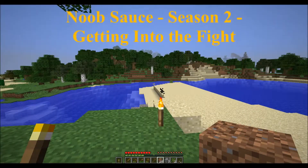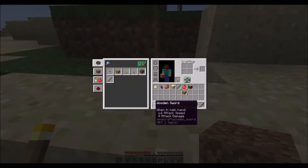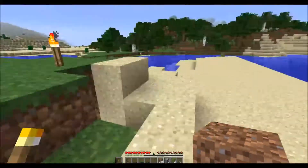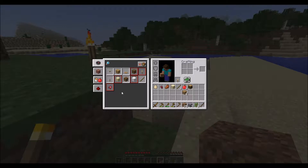Greetings everybody. LVW coming back with another episode of Noob Sauce. Alright, here we are, back in the world. We got all of our basic tools and everything out of the way. So we've started the game. Now what we're going to do is we're going to start collecting some additional resources so we can get into the more advanced recipes, such as our stone tools and everything else.